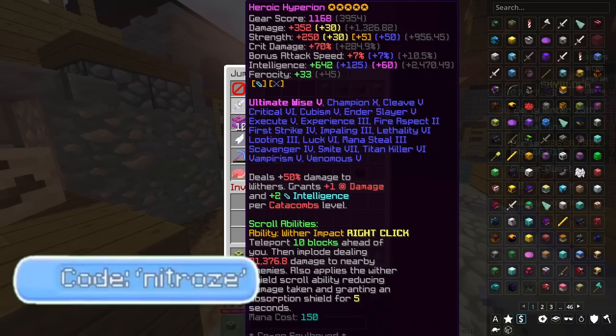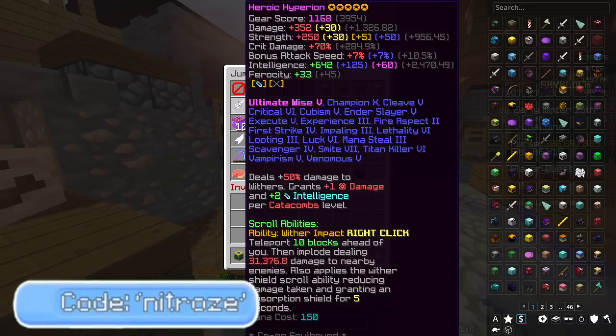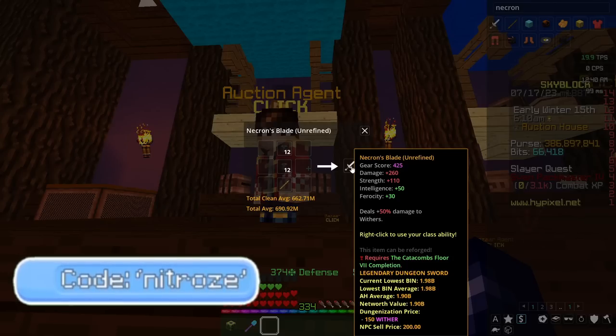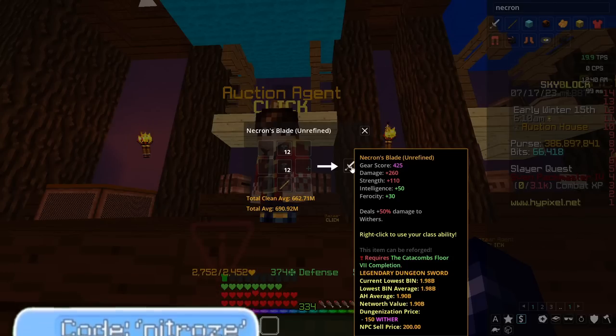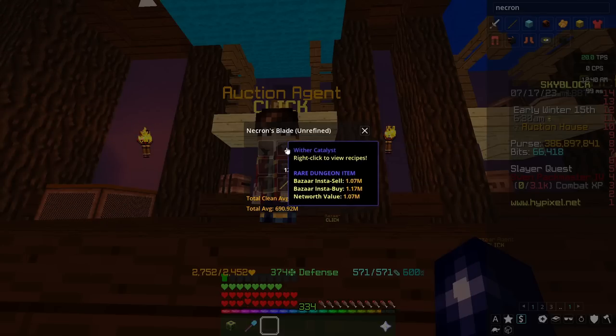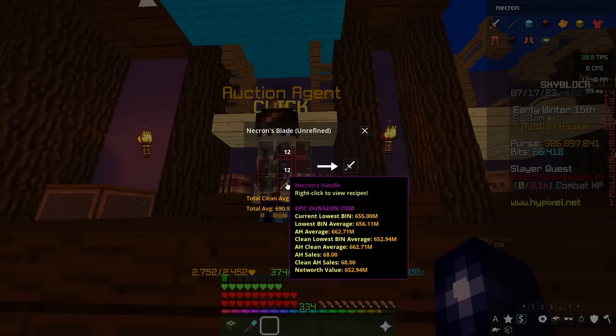The Hyperion — Hypixel Skyblock's most sought after and famous weapon. But how does it compare to its siblings? Part of the crafting recipe for a Hyperion, Scylla, Astraea, or Valkyrie is a Necron's Blade. A Necron's Blade is made up of 24 Wither Catalysts and the Necron's Handle, obtained from Floor 7 in Dungeons.